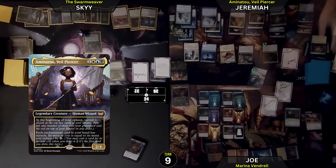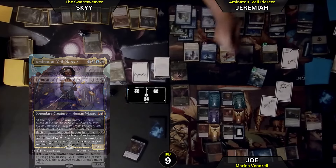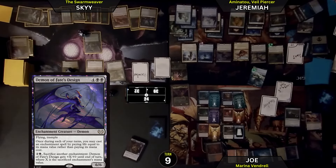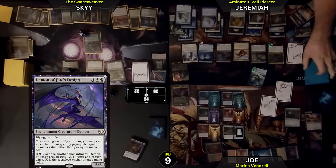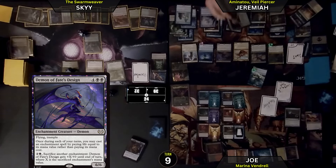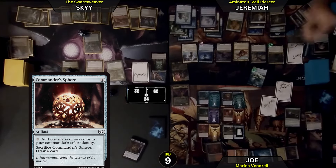I want to draw a curse. Surveil 2, binning both of those. Draw for turn — it is an enchantment: Demon of Fate's Design. Let's go ahead and Miracle that bad boy out. Flying, trample — it's the one where I can pay life rather than cast an enchantment from my hand. I will look at the top card of my library — it is a land. I will play it for turn. I will cast a Diabolic Vision: look at the top 5 cards, put one into your hand and the rest on top in any order.